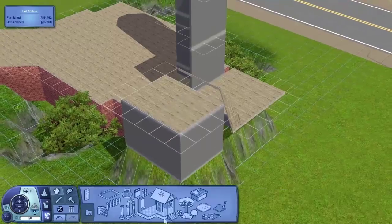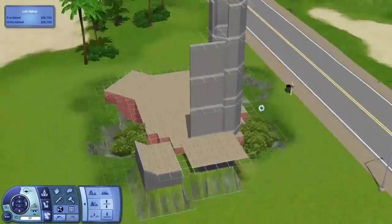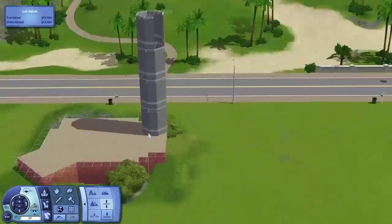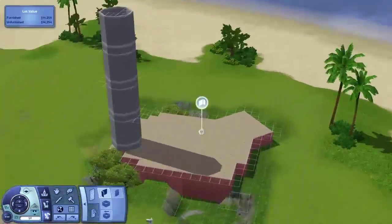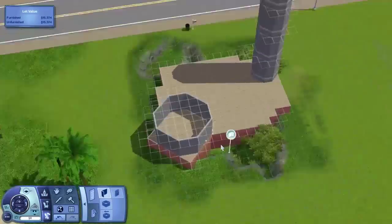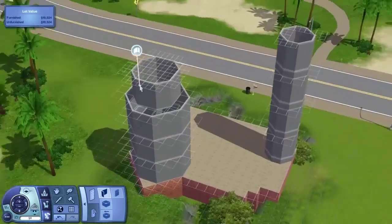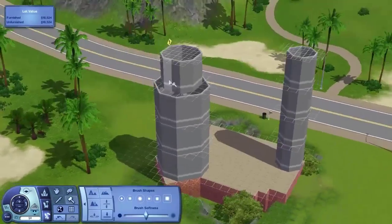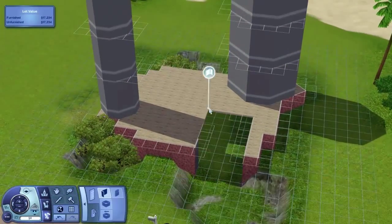I'm trying to make the building taller, more in your face — more grand, I suppose, is a good word. So I've got one turret over there and I'm building another one now that goes right here. Basically I'm starting with the shape first, getting the height up. You can see I've raised all the walls up by a bit, and that's the goal.